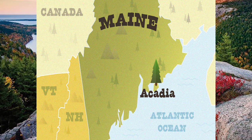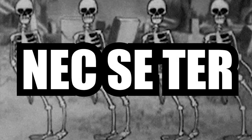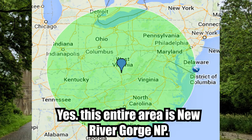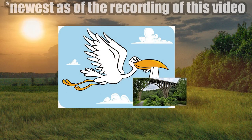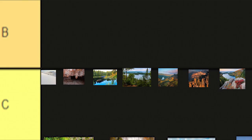Acadia National Park in Maine is honestly not even that bad of a park. I just think that there are other parks that do it better. That's it — C tier. New River Gorge in West Virginia, the country's newest national park, released in 2021. Other than the fact that it's the newest national park and the first national park in West Virginia, I don't have much else to say about this park. C tier.